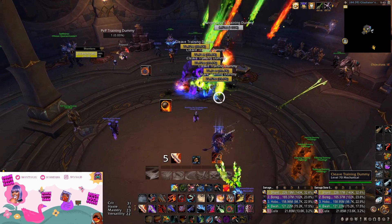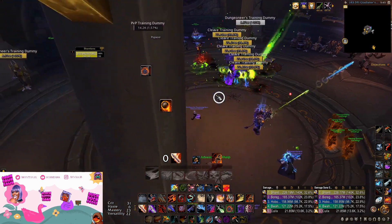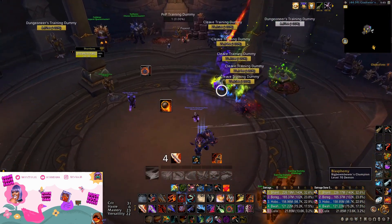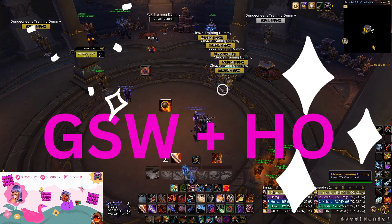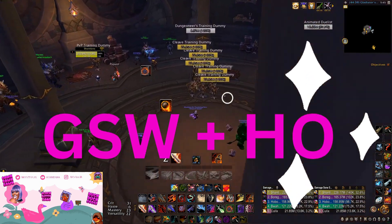There's a build in which you get the best of both worlds: you get something new to feel like you're synergizing with your new tier set, and at the same time you're playing something very familiar to Season 1. This build is the Green Skin Hidden Opportunity build — it's my favorite thing right now.